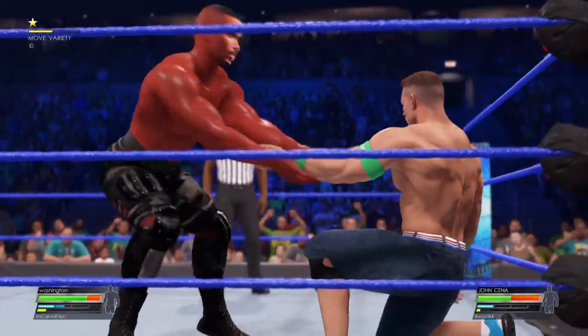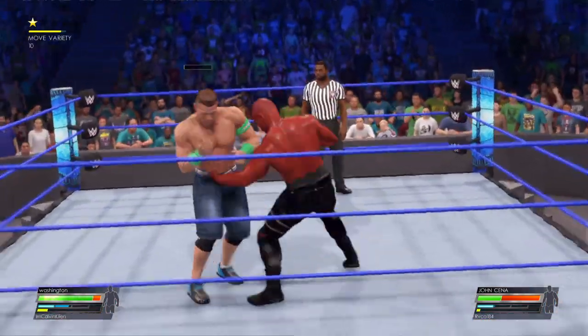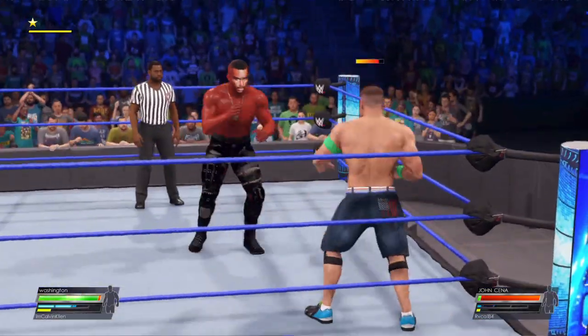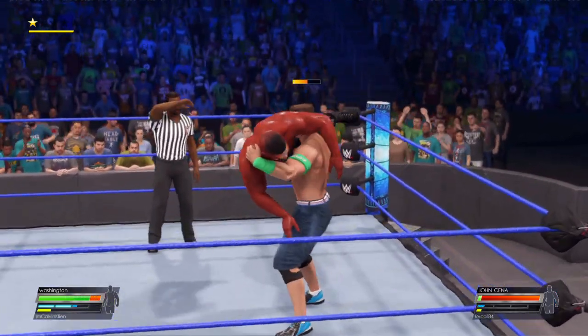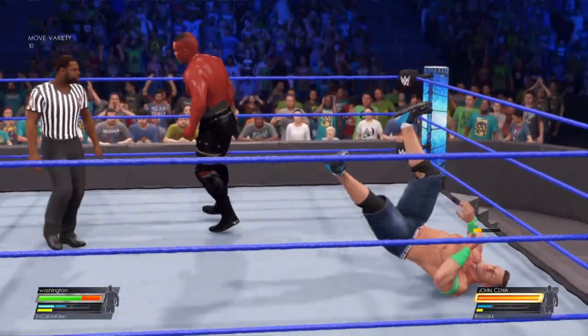Over the years, we've seen John Cena display some incredible stamina in his matches, able to outlast opponents and bounce back for the win. How do you take that advantage away from him? To counter Cena's superhuman stamina, you have to throw everything and the kitchen sink at him and do it early. The longer this match goes, the better the odds are for Cena. Face first — a knee to the face.